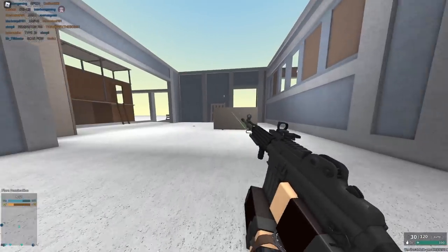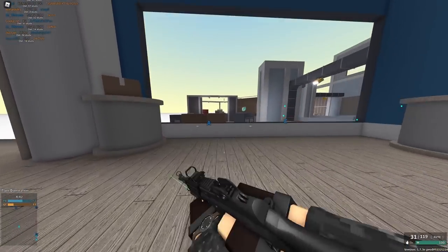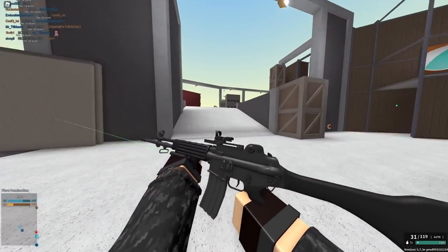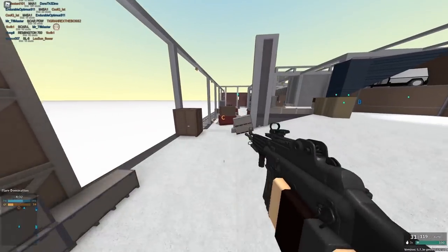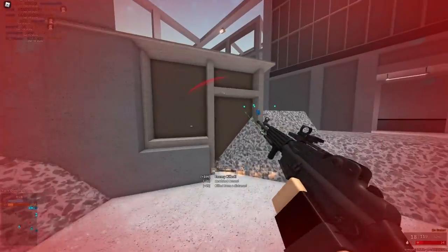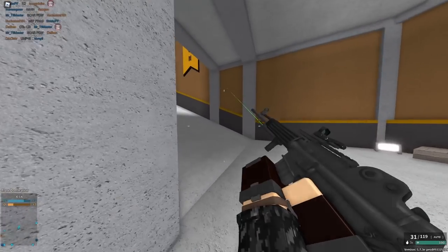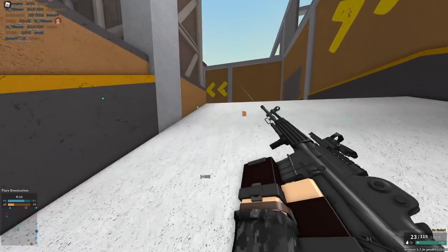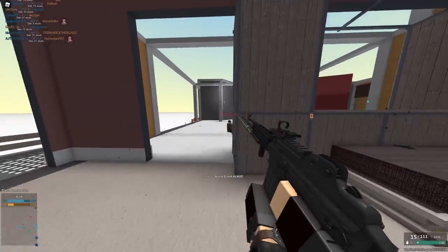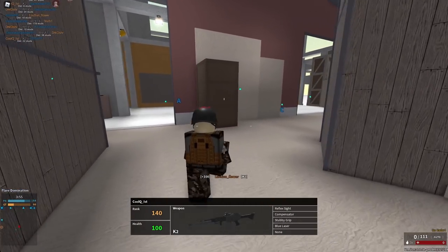Next up is the K2, which has gotten kind of a big rebalance. It does way less damage now, but it has a torso multiplier and a little bit more RPM. Before this update it would have been a 4 out of 5, and originally when it came out it was a 5 out of 5 — it was busted. But now it's a 3 out of 5. It's not amazing, it's not trash. It's a Type 20 type gun where it's decent. The main issue is it can 4-hit kill the body in close range because it does 33 damage but has a torso multiplier, which is kind of annoying. I'm going to give it a 3 out of 5 — it's not bad.